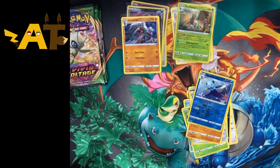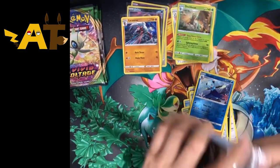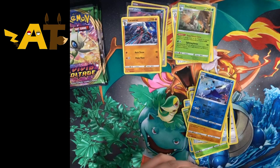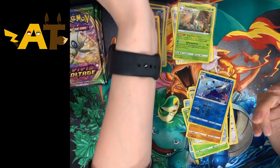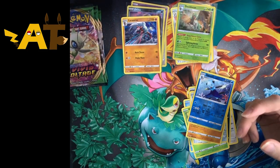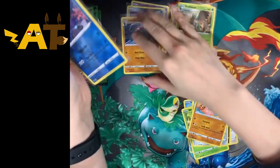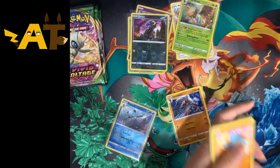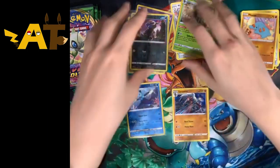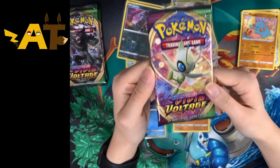I've run out of penny sleeves — two seconds. I have a collection of them right next to me on my shelf. Let's fetch them. These up here were Darkness Ablaze and we have Vivid Voltage down here. Next pack.